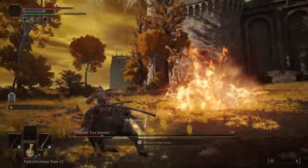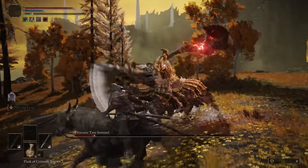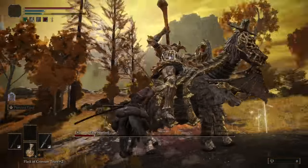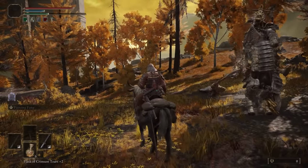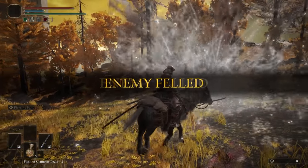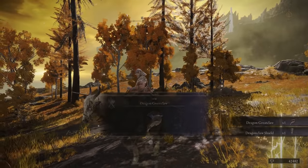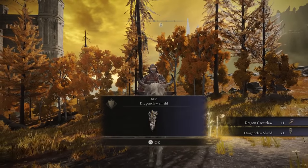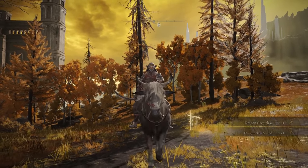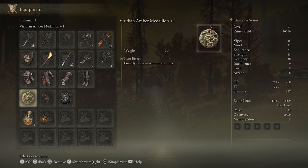That lightning thing with the shield, where it only sends out a few bolts coming at you — I found that if you strafe in a circle while circling around the boss, you can easily avoid that. But if you're strafing left or right, it does not dodge. The lightning will track so hard it'll hit you and your mount, and there's a good chance it'll just kill your mount and dismount you. Pretty rough boss fight.